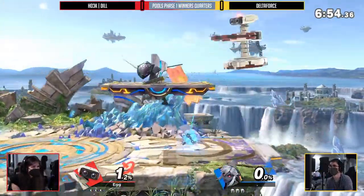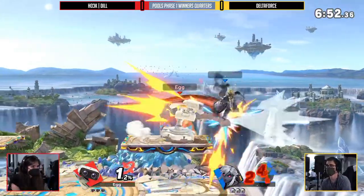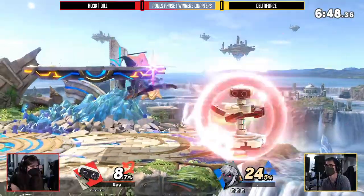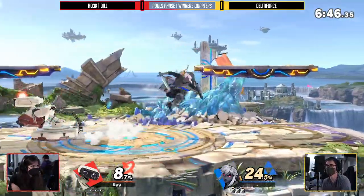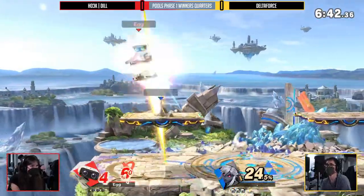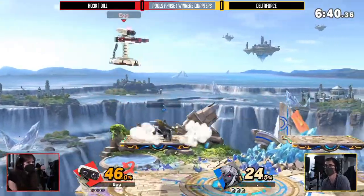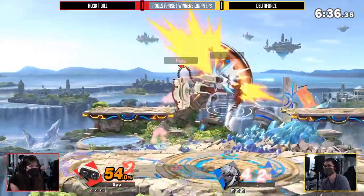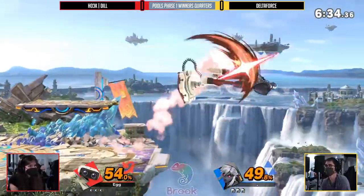I feel like as far as any neutral stages go, this is a stage that's favoring both of the characters. A lot of room for those boxing opportunities. You're going to expect a lot of nairs from both of these characters just to stay as get-off-me tools. And then the heavy conversions off ledge — the platforms are positioned so well for converting any type of mid-stage scuffle to favorable ledge control.